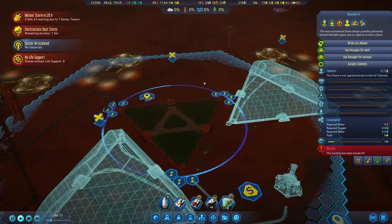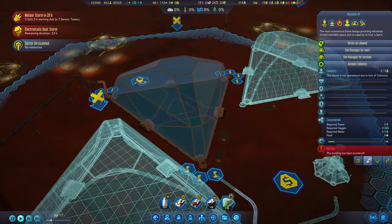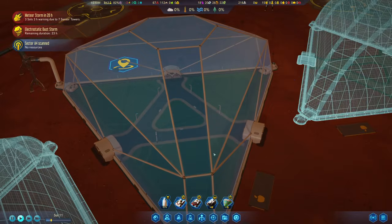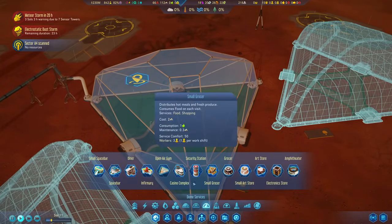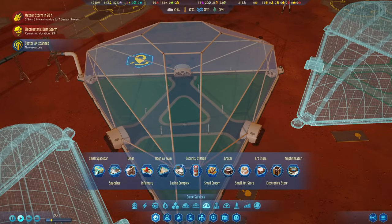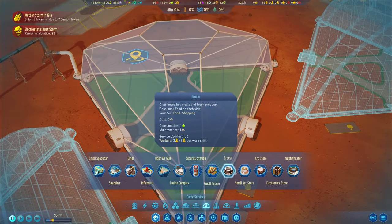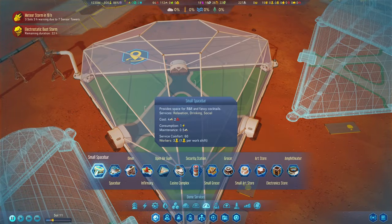We can turn the dome off for now because I don't need it, and save oxygen and water. Let's also change the skin of this dome — we have different skins. I like this one, that's fine. Let's go ahead and build something within the dome: the first basic infrastructure that every dome needs. A grocery store would be important, so we're going to put it into the center. We're also going to need a space bar — this is pretty important because it gives relaxation, drinking and the social skill. Party animals like social stuff and they will get a higher comfort rating with that.